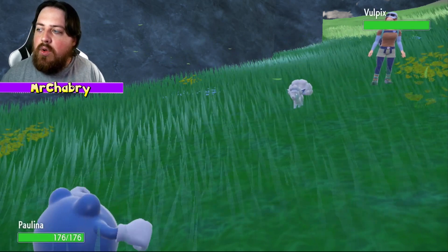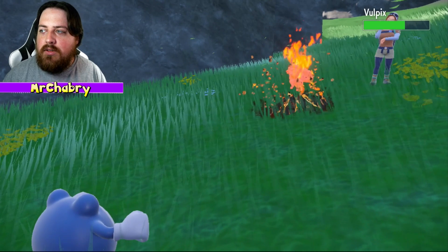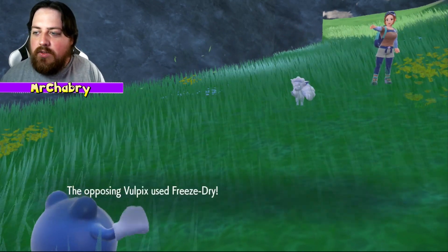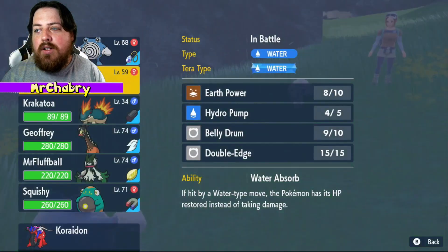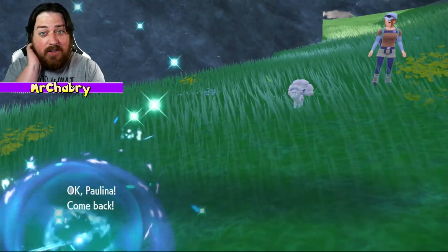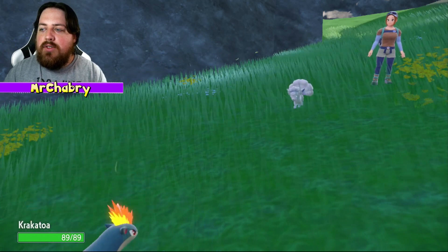Vulpix is out — this is an Alolan Vulpix. So we're going to go ahead and Earth Power it. We've seen Kantonian out here and now we're seeing Alolans. Freeze Dry is actually pretty bad for us because of the interaction that move has on water-type Pokemon — it's an interesting move. But we're going to go ahead and switch back into Krakatoa. I think Krakatoa could handle Freeze Dry.